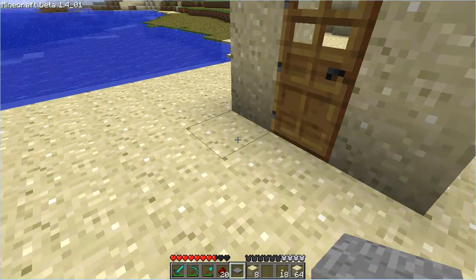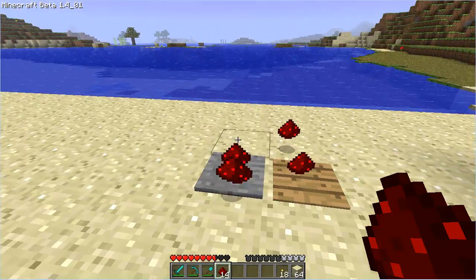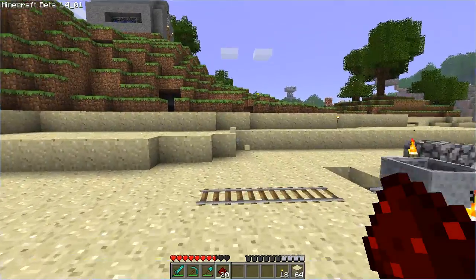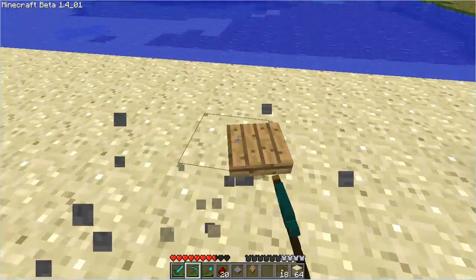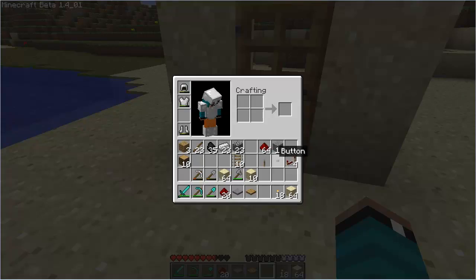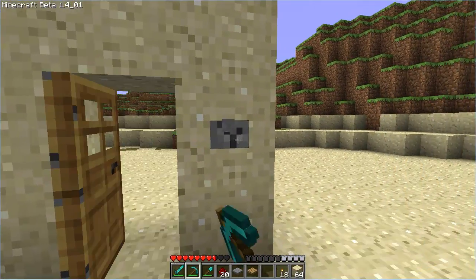Now stone pressure plates are different than wooden ones. The wooden ones are activated by anything being on them — you can place a block of anything on them and it will activate them. Whereas on stone ones, they're only activated by human or mob activity. Or if you're in a minecart on the stone pressure plate, it will activate it, whereas just a normal minecart will activate the wooden one. A wooden pressure plate will also open the door, so you can use those for doorways. Another mechanic is a button — you can place it next to a door, press it, and it opens the door for a short amount of time.